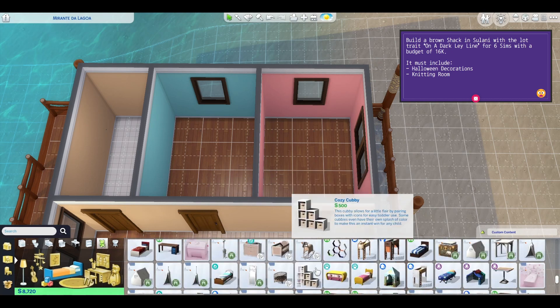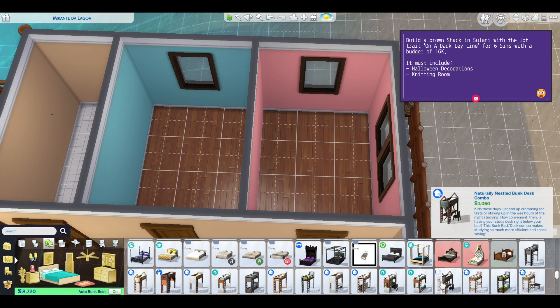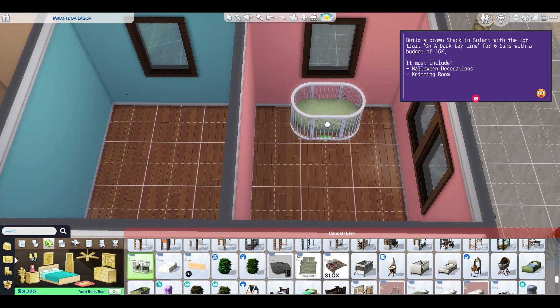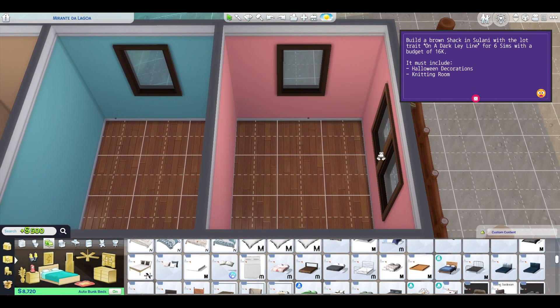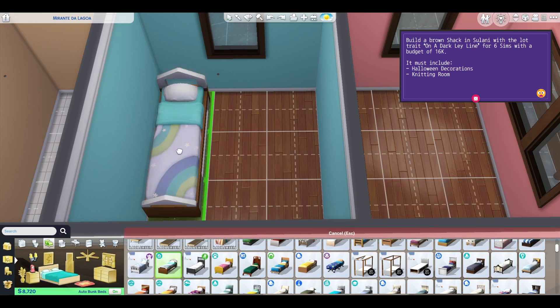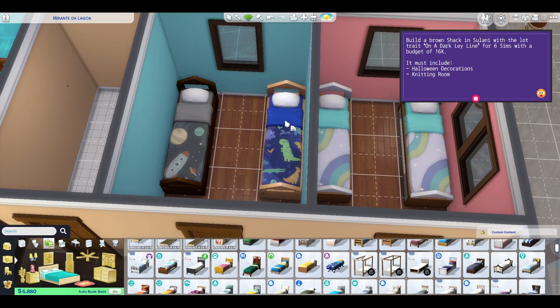I need bunk beds. This is a cute bed — actually this is so freaking cute. They're 500 each, but a bunk bed is a thousand, so that's kind of the same price. The little infant crib is cute. With that you need to add the mattress. We can still do four of these beds — yeah okay, that's cute.